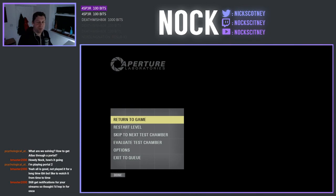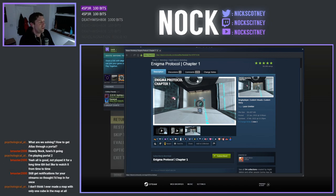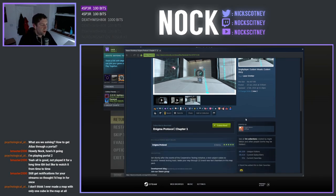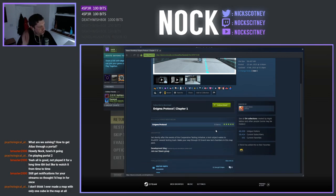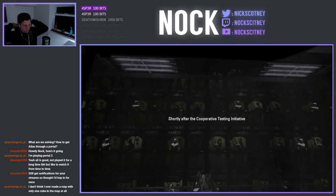I appreciate you stopping by and saying hi, Big Master — it's always good to have people drop in. Alright, so this is chapter one, this is one of eight. It's a collection of maps by Nightmelon. Shortly after the events of the Cooperative Testing Initiative, a test subject wakes to GLaDOS's newest testing track. Make your way through 22 new test chambers in this map pack. So there are 22 maps across the eight.